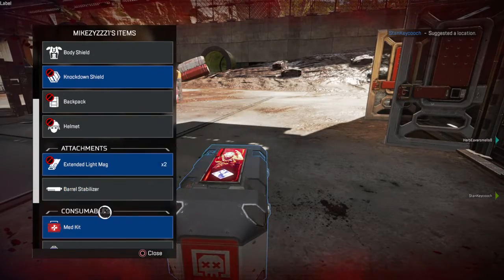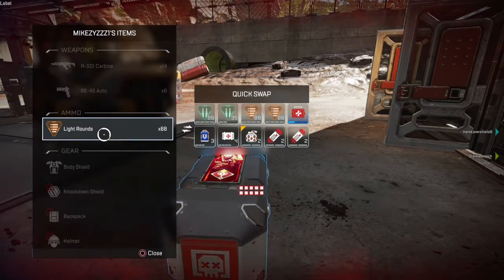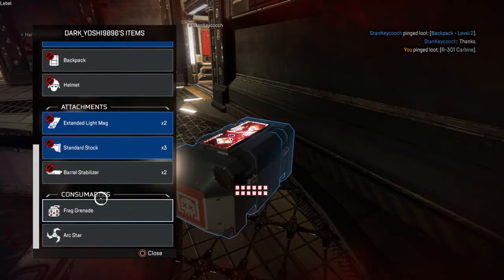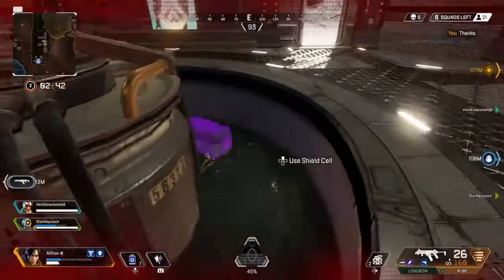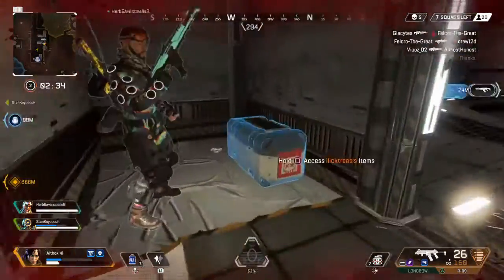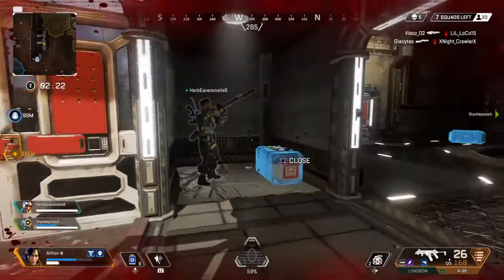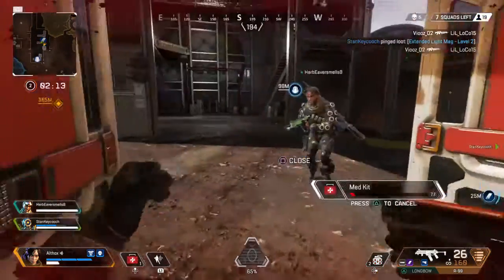Let's go this way. Using grapple. R301 here. I need it. Backpack here, level 2. Dibs. Need to recharge my shields. Extended light mag here, level 2. Let's go. Patching myself up.